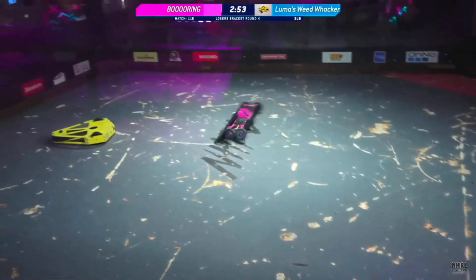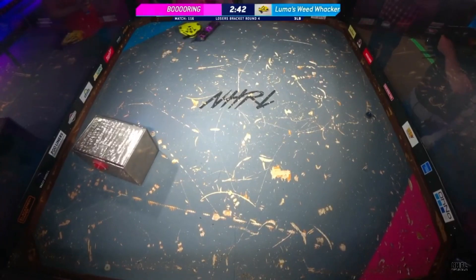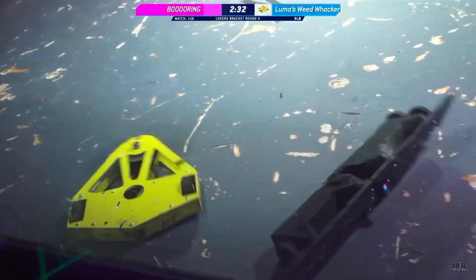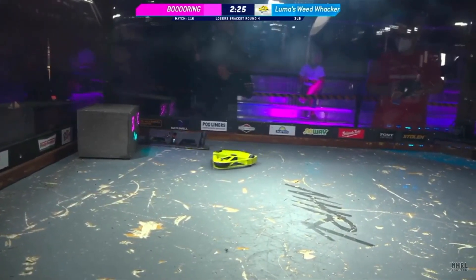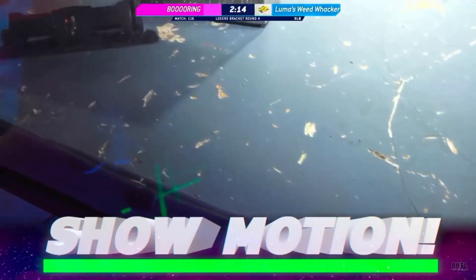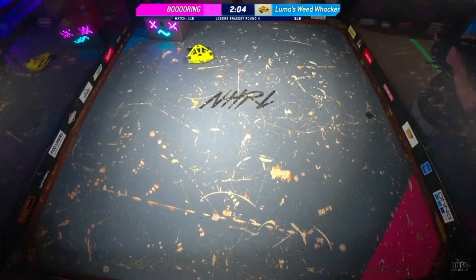Very aggressive opening here from Boring, who is intent on breaking Numa's weapon. Boring, very aggressive in this fight. Joe has been successful in pushing Numa's face right into the wall, but now Joe's on his head — not where you want to be, very upside down. It doesn't look like Boring's weapon is running either. Drive is not running. Six, five, four, three, two, one — that's a knockout. Luma's Weed Whacker wins. Boring!